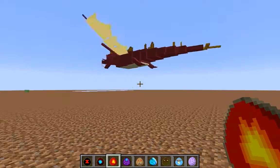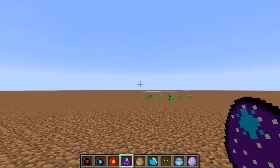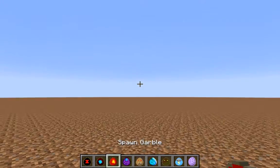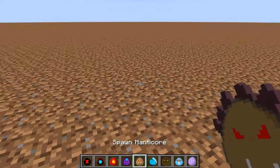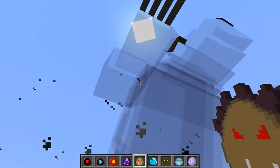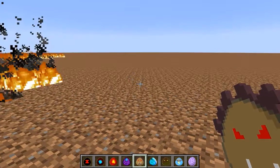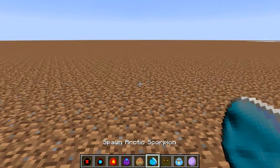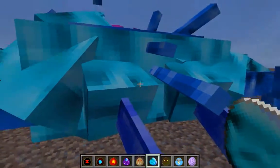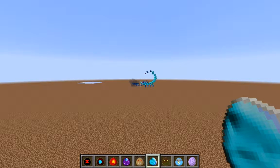Well there's a fire dragon. Well that's a bit dangerous. Now we'll spawn in the Antarctic scorpion. Well that's creepy. Well that's the creepiest thing on earth.